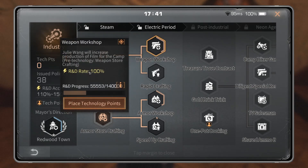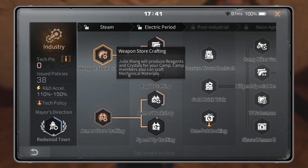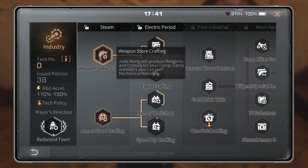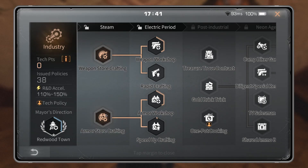Weapon Workshop: Julie Wang will increase production of film for the camp. This is a pre-technology for Weapon Store Crafting — it adds films on top of the reagents and crystals that Weapon Store Crafting already produces. Rapid Crafting: Julie Wang will produce items faster than before. This does not increase the speed of mechanical materials — it only increases the speed of reagents, crystals, and if active, films. To use either of these, you need Weapon Store Crafting active as well.